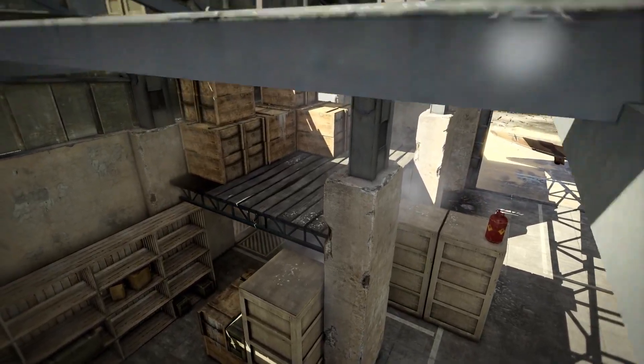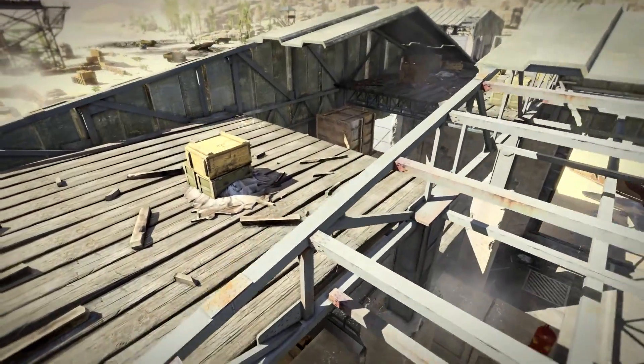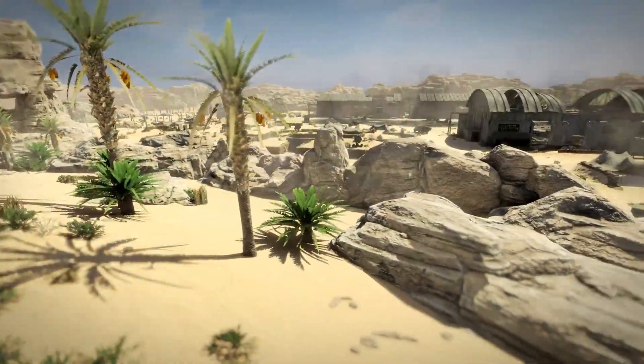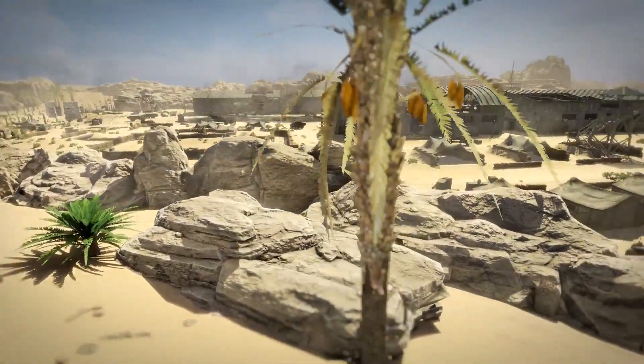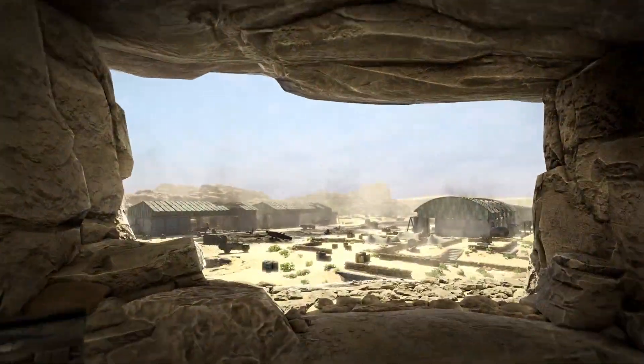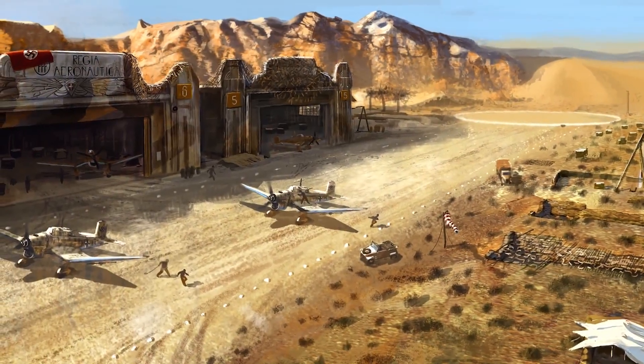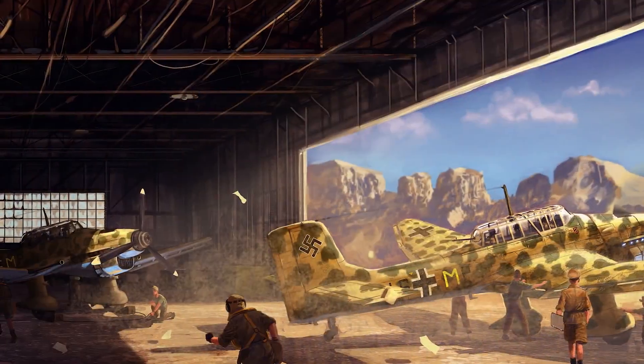Definitely up in the rafters in the hangars is a good one to try to get into, but make sure you're protecting your flanks there. We've got a lot of nice soft cover around the edge of the map, so players who are getting down and dirty with the ghillie suit will enjoy using the brush and foliage to snipe players from up in the hills. And this is only the first of a set of new free multiplayer maps that will be coming out across the summer.